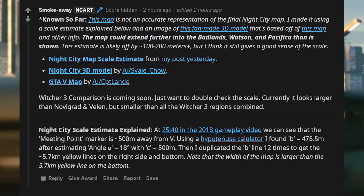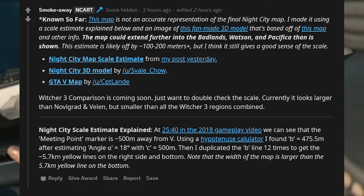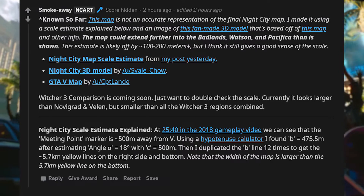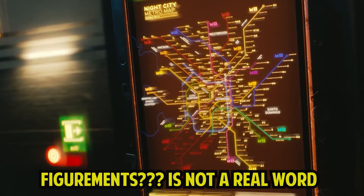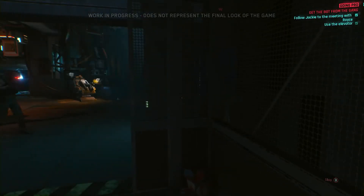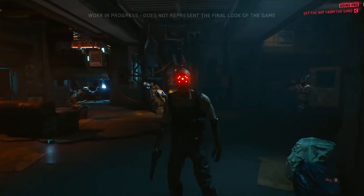He said he figured this out with some weird algorithm, and it's still 100 to maybe 200 meters off of what he thinks it is. This is only what we know from the video they've shown us — they've shown us a subway station map and this is really what that is from. That's how he got these kind of figurements, using some in-game meter — like when it says your destination is 500 meters from such and such. That's how he got this information.